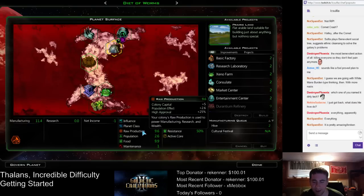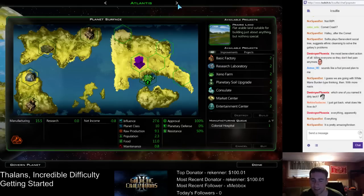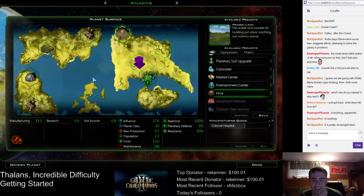That'll improve production when we're doing manufacturing, and it will improve research when we're not doing manufacturing. It's pretty broken, yes. There's a reason why people say the Thalan tech tree is the best in the game, and it probably is. It's definitely better if you get more planets — the more planets you have, the better it gets.